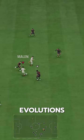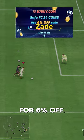We acquired Okafor via Evolutions for free. If you need coins, go to U7Buy and use code ZAID for 6% off.